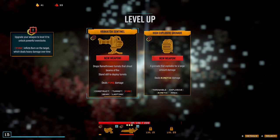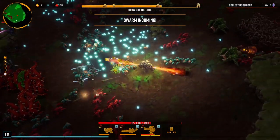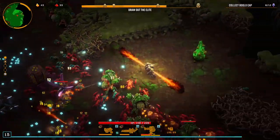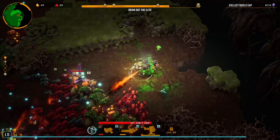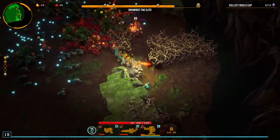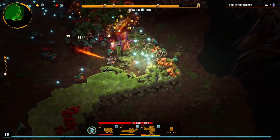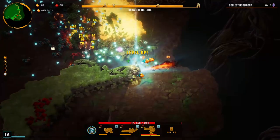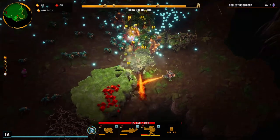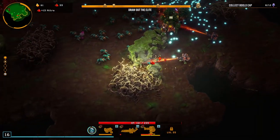We get the explosive grenade or the Krakatoa Sentinel - another flamethrower. Let's do that. I do like this fire weapon, it's very nice. I wonder if there's a way to get like an extra flame on it. More gold - we'll take some of that. Haven't seen any more Bulu caps recently. Let's go for reload speed. Definitely enjoying the mining abilities of this.